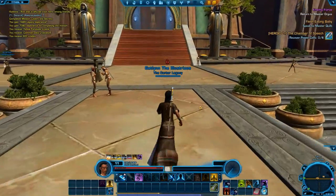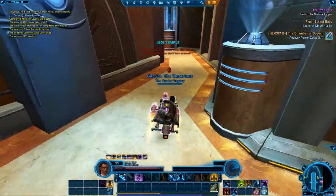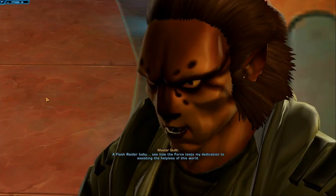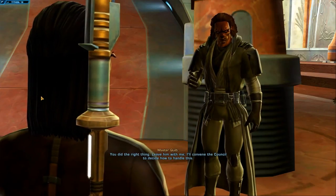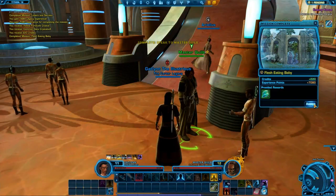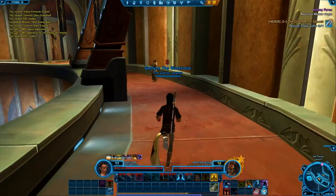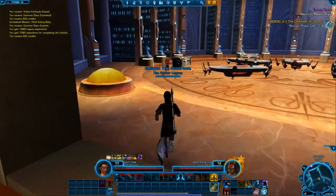We have to go into the Jedi Temple anyway to talk to that one guy about the Flesh Raider Baby. Got to get that done. A Flesh Raider Baby — the master will convene the council to decide how to handle this. Yay! More experience. We just leveled up a little bit ago and we're almost at another level again. The major experience boost — we've got 42 minutes left on that one and still four more to go, three hours each. We're going to be good for a while.